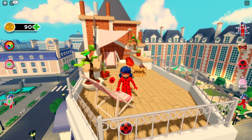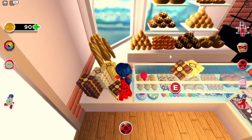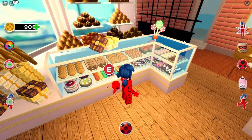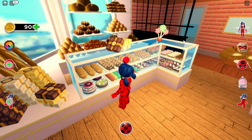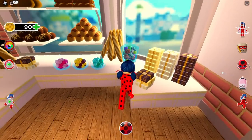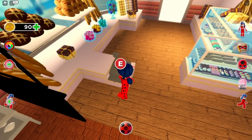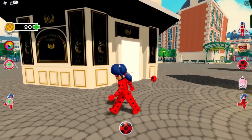Now we can go to the bakery — look at all these sweets! We have boxes, really cool pastries, the detail is amazing. You can even get a macaron! There's candy, bread, and a cash register you can open and close. The bakery looks really identical to the show, even the outside looks amazing.